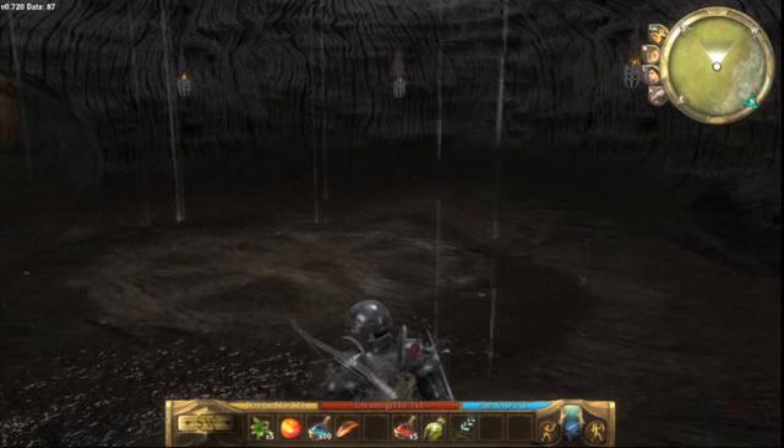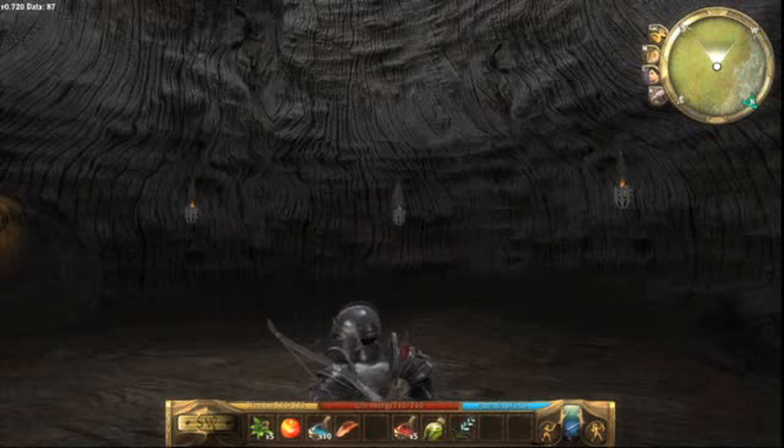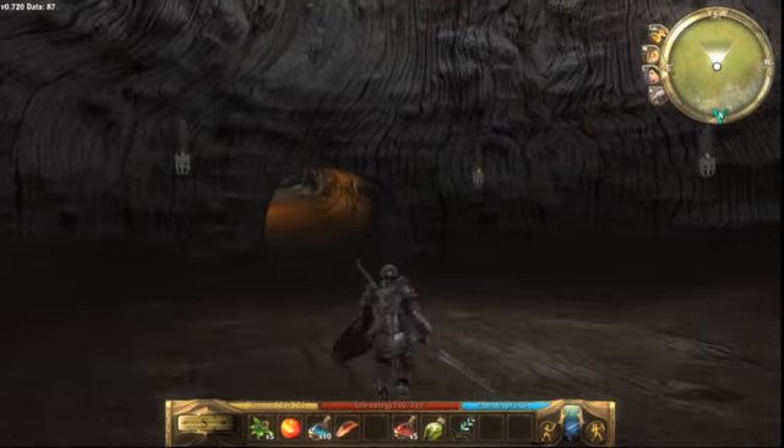I'm just going to show you what happens when I turn the rain off. I've turned it off and you can actually see it drying up a little bit there. These long streams of water are going to dry up on their own.